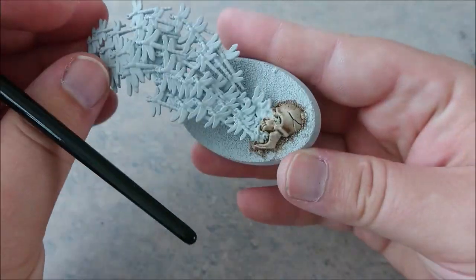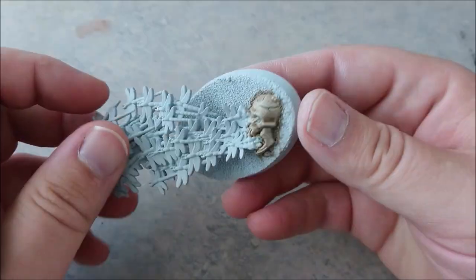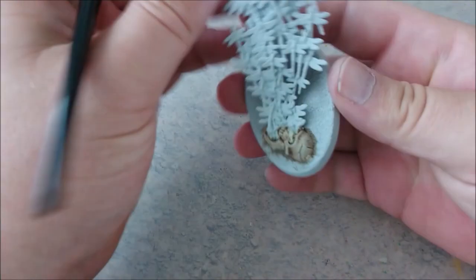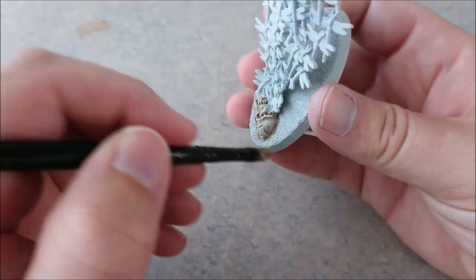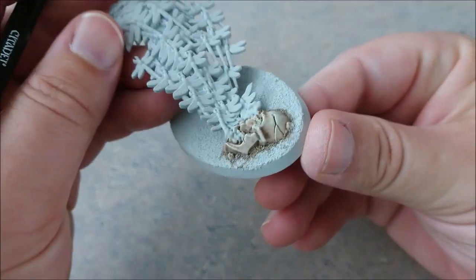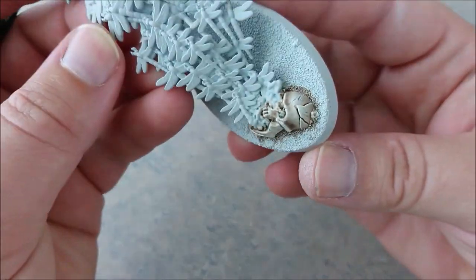I wasn't really satisfied with the colors — it needed to be a little bit more shiny. So we took Off-White for a bigger dry brush over the skull, and now the skull looks pretty damn nice, if you ask me.